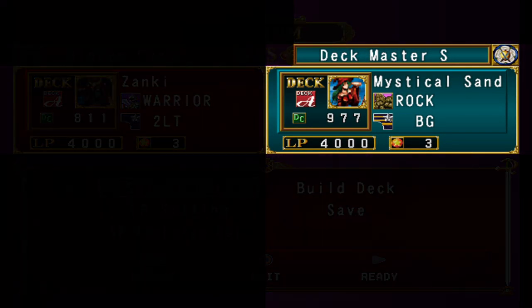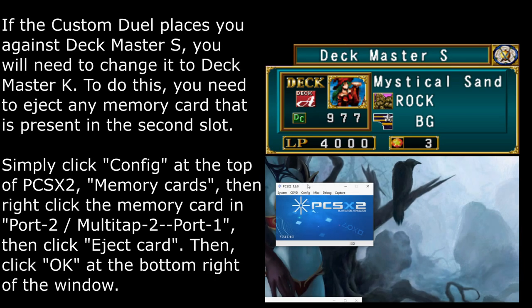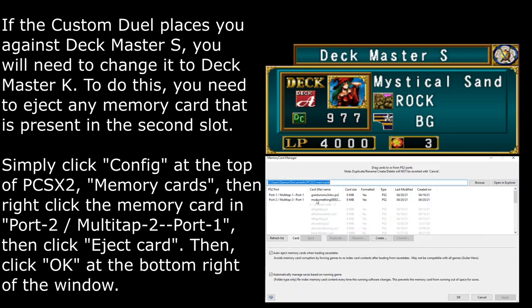If you haven't done this already, eject the second memory card in the second slot in the emulator. You will need to do this to face Deckmaster K, which is crucial to duplicating your cards in the custom duel.